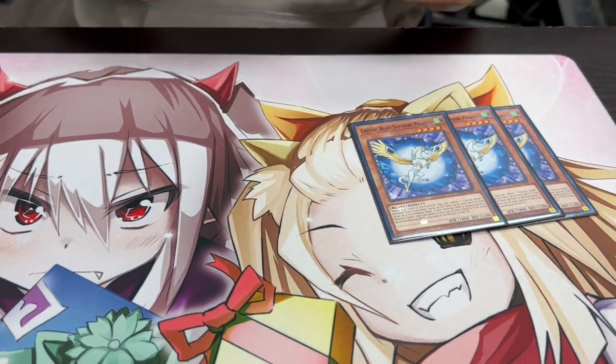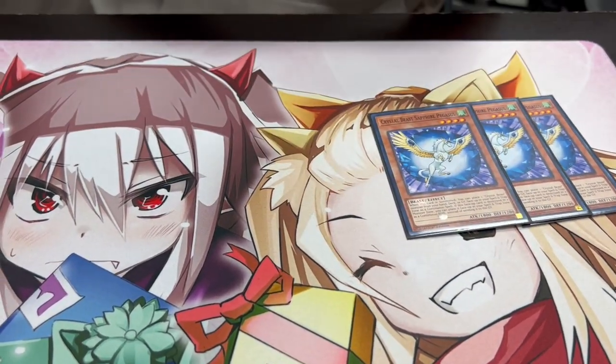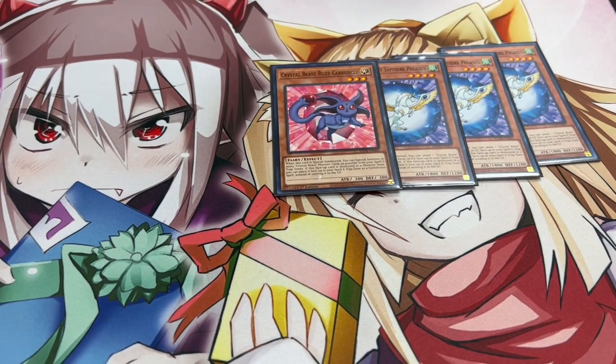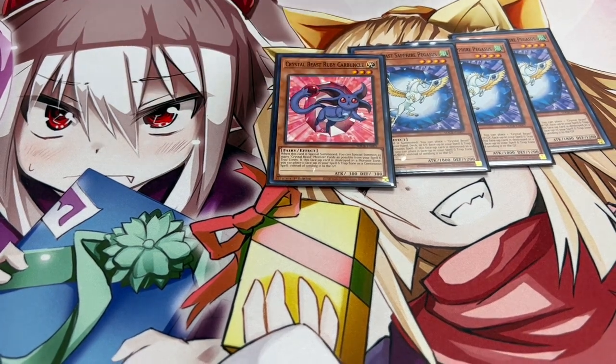We are playing three Sapphire Pegasus. Some cards are common, some cards are ultis, it's all over the place, but whatever, it is what it is. We're playing three Sapphire Pegasus and one Ruby — this is all you need. Ruby is really good for the grind game, it helps you push for game a lot and do a lot of damage. So that's why we're playing the one Ruby here.